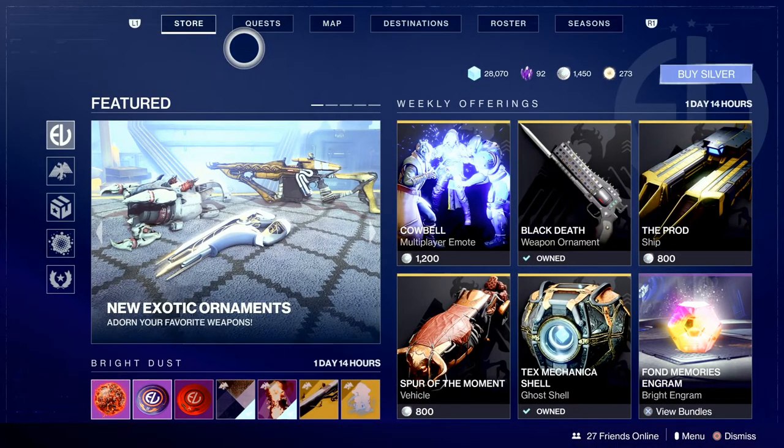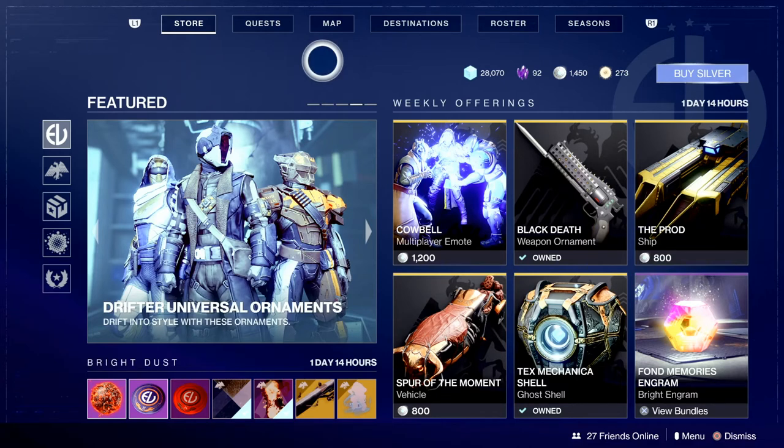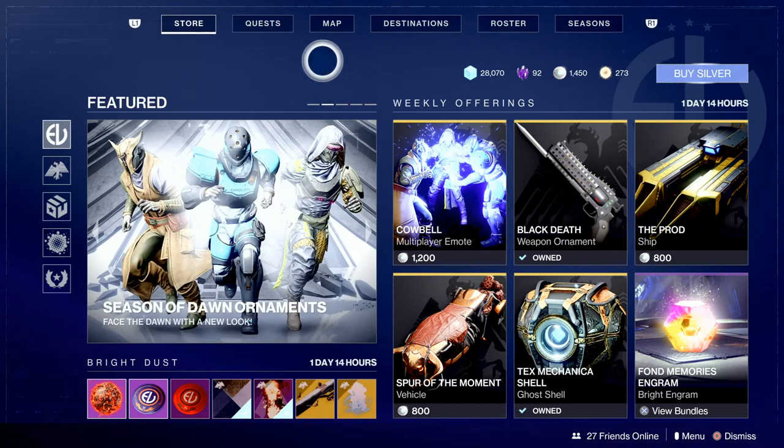Now, the Eververse store. The Eververse store is a place where people get it a bit twisted. Many people say the Eververse store has items that should be earnable in-game. But a store is a store, and a store is meant to sell things. For example, if we were to go into a convenience store and we wanted water, just because we walked in thirsty doesn't mean we're going to be rewarded with water without paying for it. So if you want things out of a store, you have to purchase it. This functions in the same way.